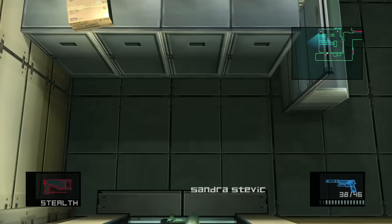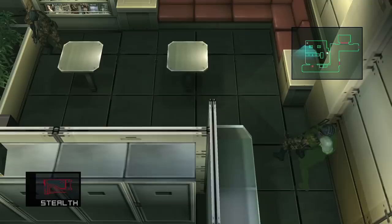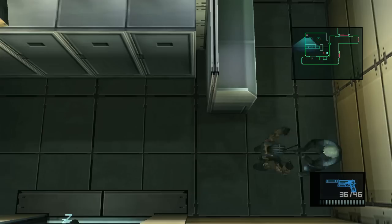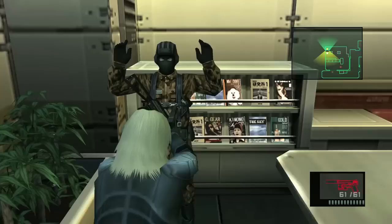Head on inside and use the first chokehold trick to bring the guard outside. Bring him over near the lockers and hold him up like normal. I'm going to take out his radio just in case. Also, if you accidentally shoot them in the lower back, that will put them to sleep in a couple of seconds — so be wary of that and hurry up and get your dog tag.